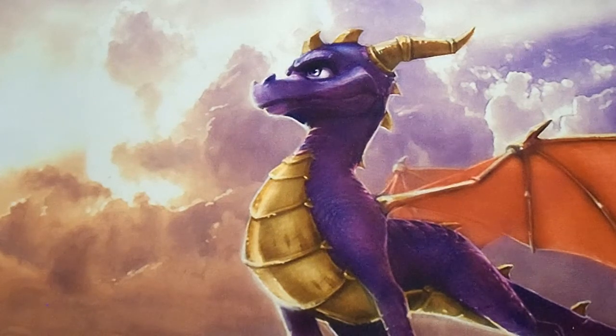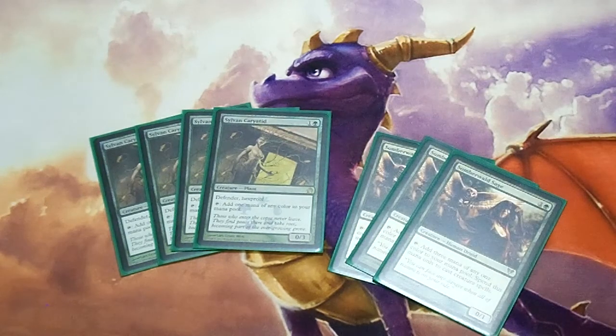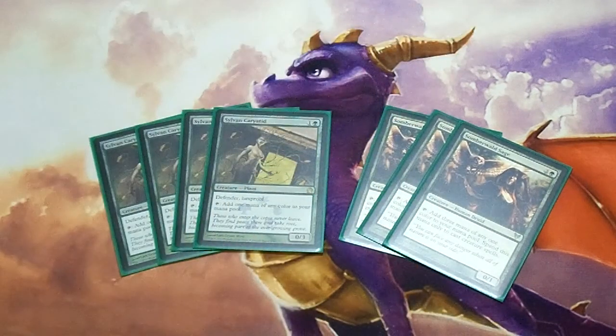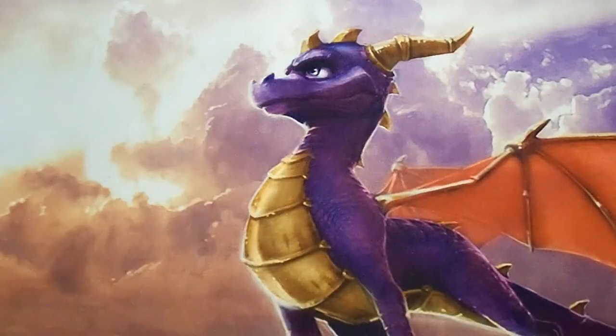For the non-dragon creatures, since I don't have Birds of Paradise yet, we're playing four copies of Sylvan Caryatid and three copies of Rattleclaw Mystic. These are mana creatures: Sylvan Caryatid taps for any one mana of your choice, while the Sage taps for three mana of any choice — with the only downside being that mana spent from her must be used on creatures. Since the whole goal of this deck is to bring out dragon creatures, that so-called downfall isn't really a downfall at all.